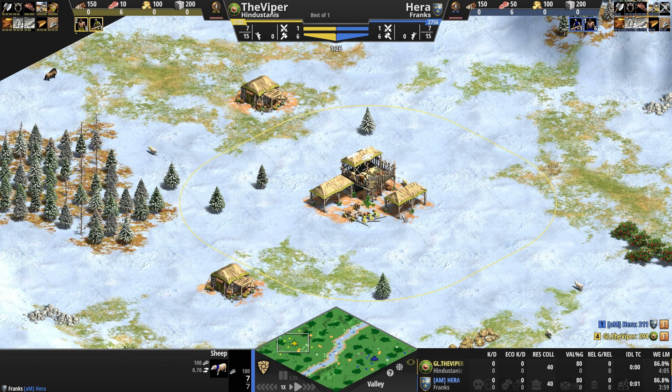Hindustani camels also come with a few cool features. First, they have a nice attack bonus against buildings, which addresses the concern that camels suck at destroying buildings. Second, they attack 20% faster. And lastly, the Hindustanis have access to the Imperial Camel Rider — a fairly strong, very tanky, super fast upgraded version of the already awesome heavy camel rider.